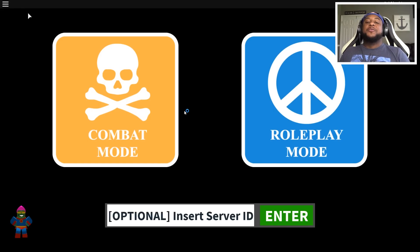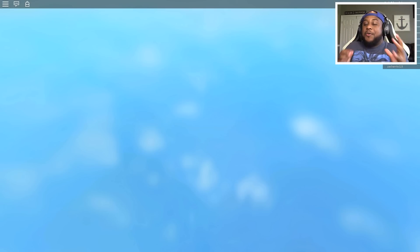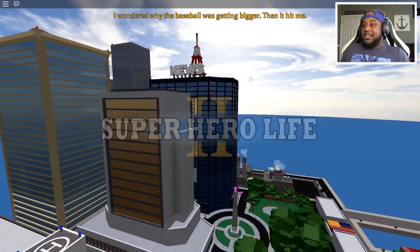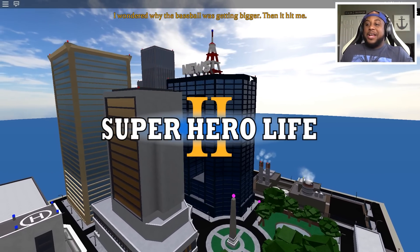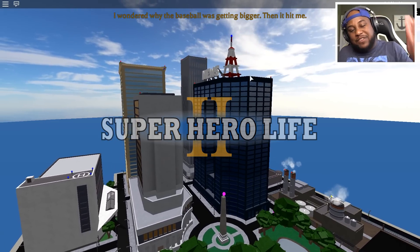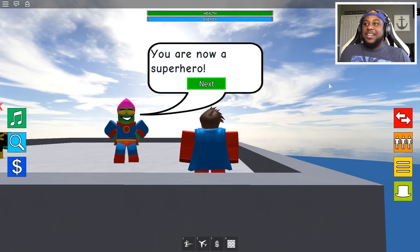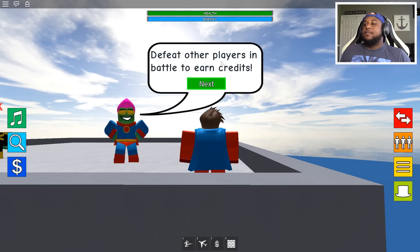Gamer with Kev, what is up my family! We are back and we are on Roblox Superhero Life — the long-awaited Superhero Life. I'm right here on the main screen. It says combat mode, it says role play mode. I think I'm going into combat mode. When I count to three, smack that thumbs up button — that means this gameplay is lit. One, two, three! You are now a superhero!